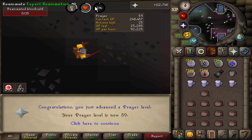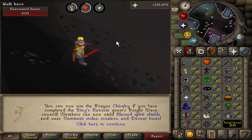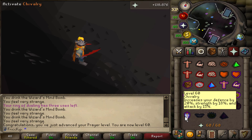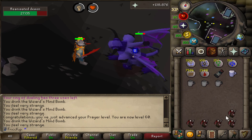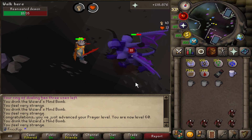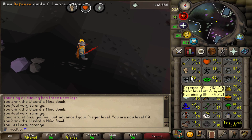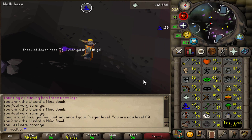59. One more to go — I think we can make it. And there it is, level 60 Prayer. We can now use Chivalry. It's essentially Steel Skin, Ultimate Strength, and Incredible Reflexes all combined into one, except you get a little bit more Strength and more Defense. If I'm flicking, I can just flick Chivalry now instead of Incredible Reflexes. I do have a few more Ensouled Heads in the bank too, so we'll see if we can milk out one more level. The Wizard's Mind Bomb drains your melee stats — I just noticed that, but it doesn't really matter.